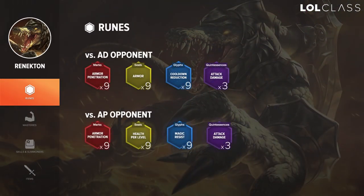For runes on Renekton I go armor pen reds because he has a lot of base damage and it's all physical, so it does a lot of damage later. I go armor yellows, CDR blues, and AD quints — this is for versus physical damage. Versus a mage top I go HP per level yellows and MR blues. I go CDR runes because all his skills cost nothing so you can spam them when they're up, and CDR reduces the cooldown by a decent amount.